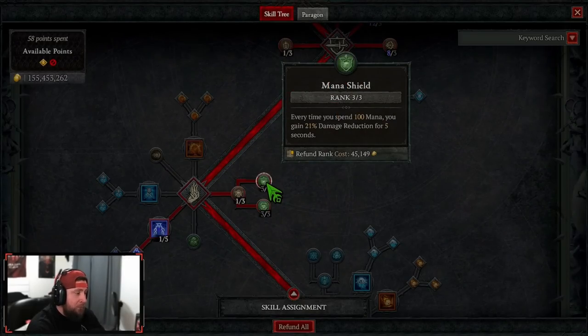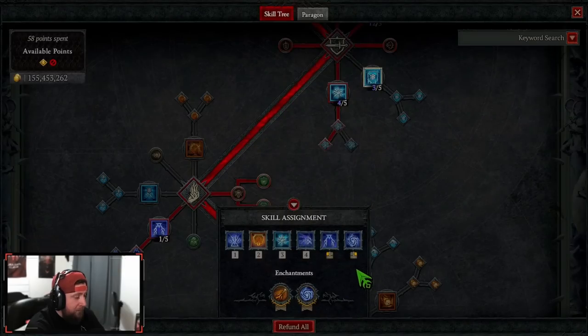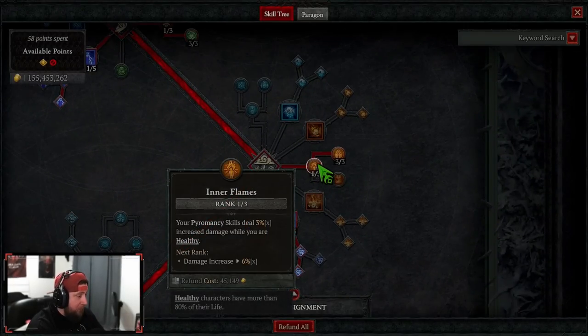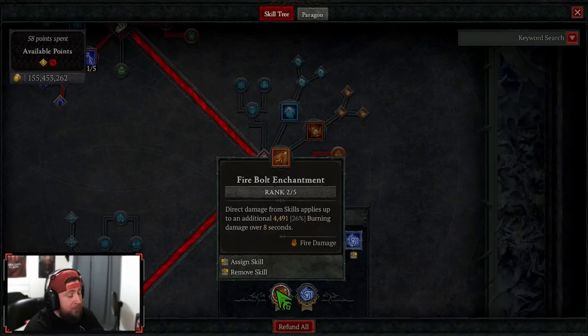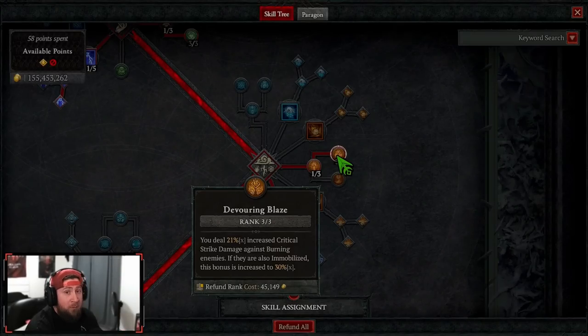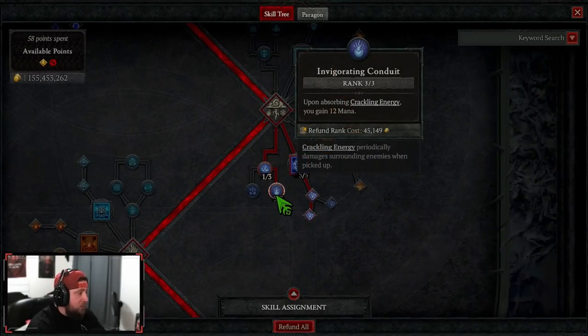We have Align the Elements for damage reduction and max out Mana Shield for damage reduction, as well as Protection for barrier. We should always have a barrier with as many balls on screen hitting enemies. Every skill we have is a cooldown except Ball Lightning, so there's no reason we shouldn't have a barrier. We take Inner Flames for increased damage to healthy enemies, and more importantly Devouring Blaze — increased critical strike damage against burning enemies. Since Firebolt enchantment causes every attack to burn, they're always burning. If they're immobilized from stuns, the bonus is even higher. Static Discharge gives a chance to form Crackling Energy, and with Invigorating Conduit, each Crackling Energy absorbed gives us 12 mana — this is a huge way to fix our mana issues.